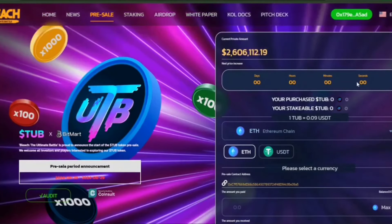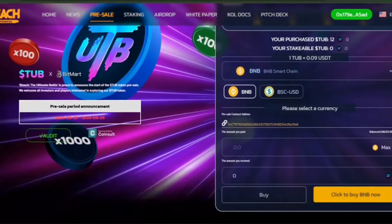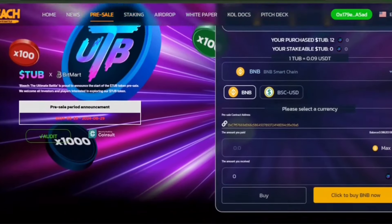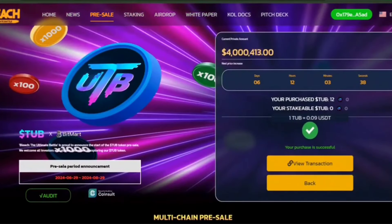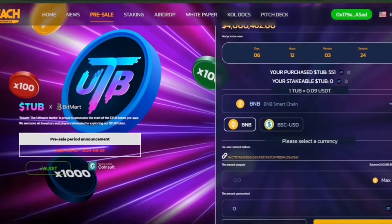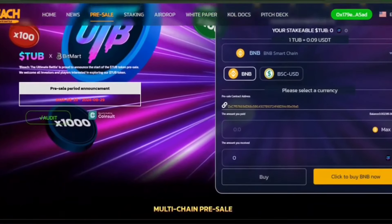If you want to invest, everything is simple. Since this is a multi-chain presale, you can use various cryptocurrencies. Personally, I've tested it before — I got 12 TUB — and now I will invest $50 in BNB. And as we can see, I now have 551 TUB. So if you want to invest, everything is simple and straightforward.